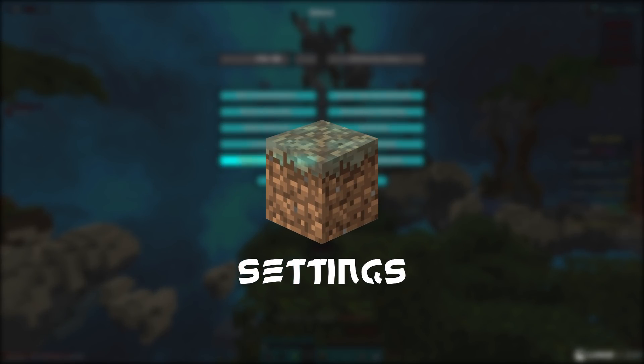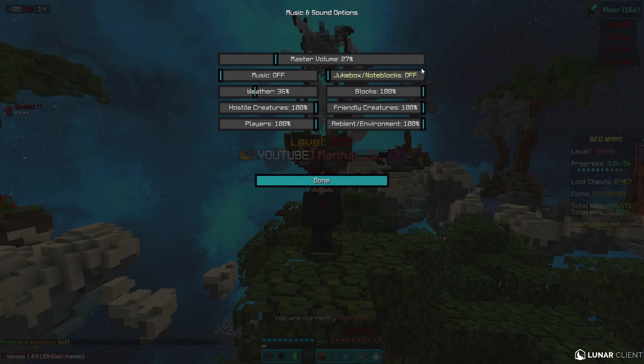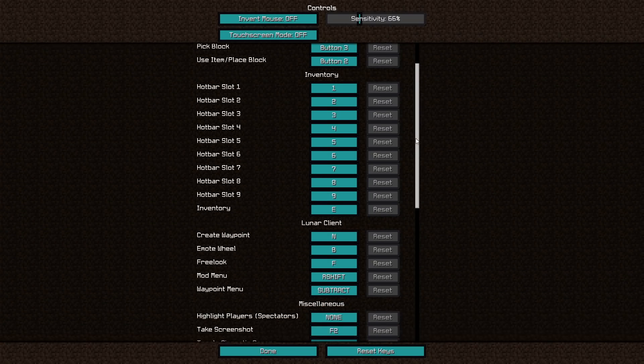We're gonna start with my Minecraft settings. First, we're gonna go to music — this is just personal preference, you can change it to whatever you want. A lot of people tell me whenever they buy stuff from the shopkeeper they don't hear dings — that's because I have this off. Turn this on all the way up and you're gonna hear dings and stuff like that, but if you turn this off then you won't hear anything.